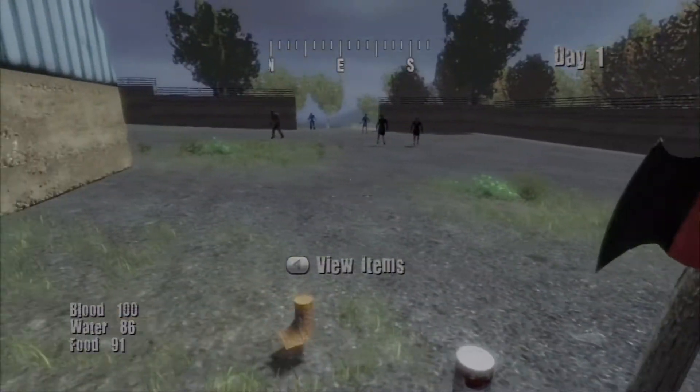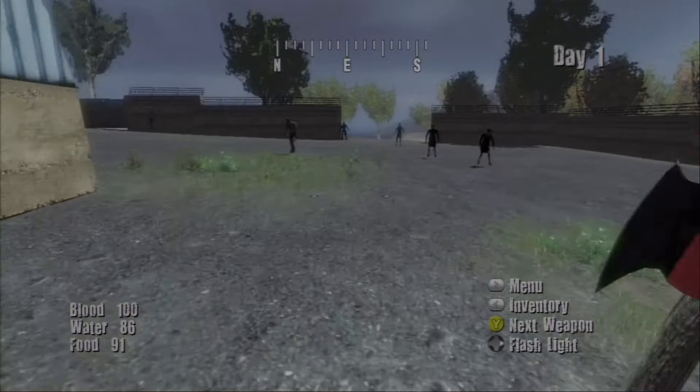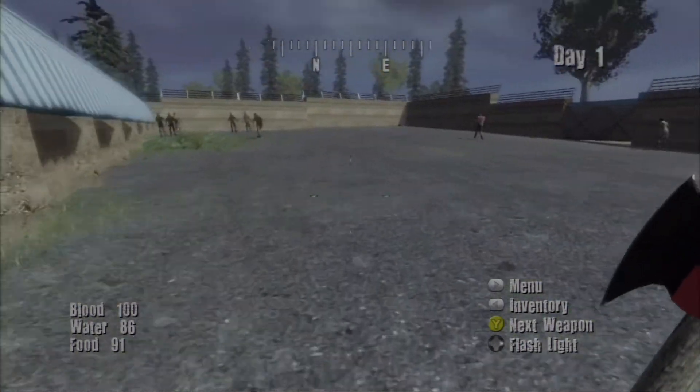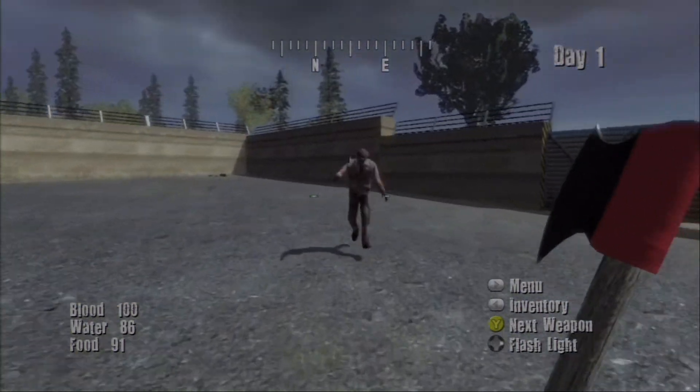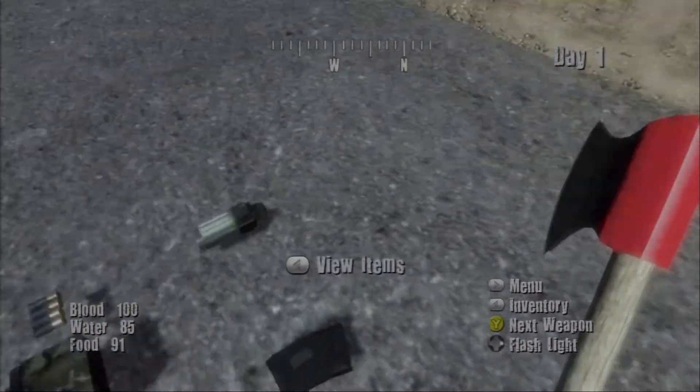Speaking of that, look — there are already some bandages and food here, even some pain pills. And I think over here is where weapons spawn. There's a few zombies over there, and I'm going to show you some zombie killing tips. There's a lot of ammo over here too — oh, that one's coming after me.